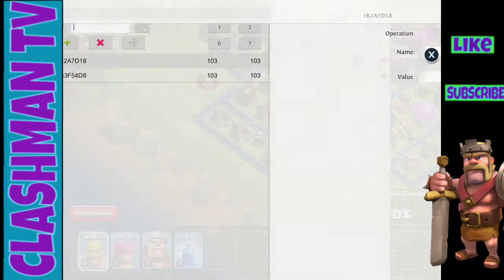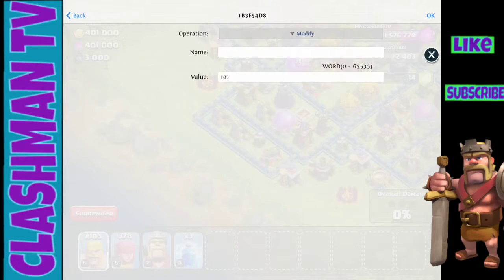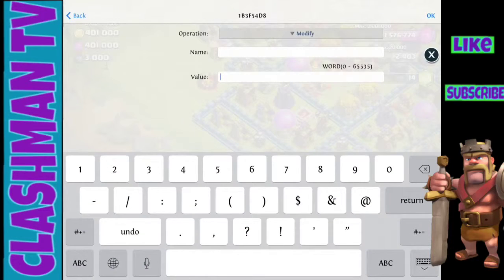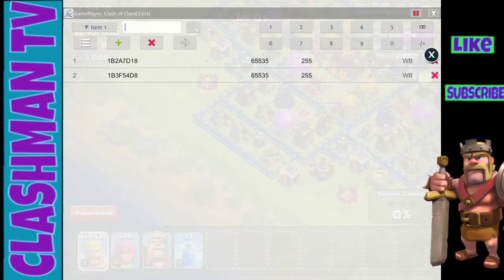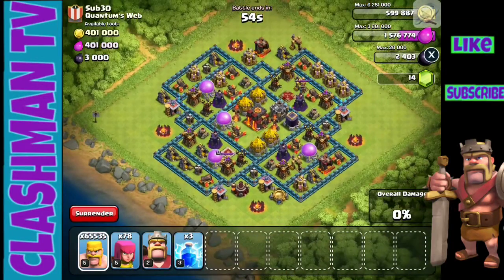Now there are two values here. You can kind of guess which one is which, but let's just do it for both of them. You type in multiple nines, press OK, and that'll do it for both of them. Then press back.